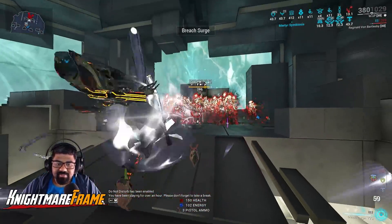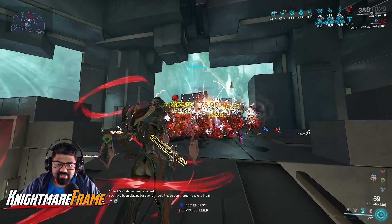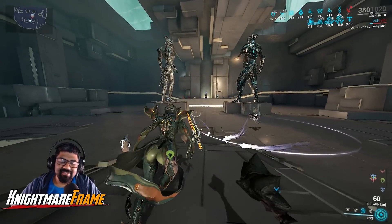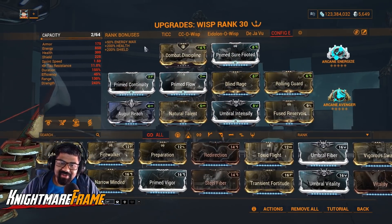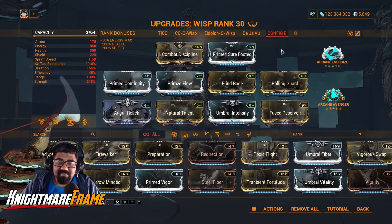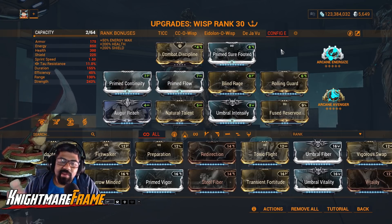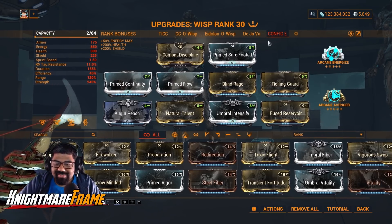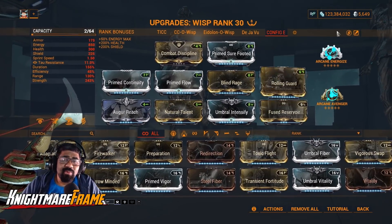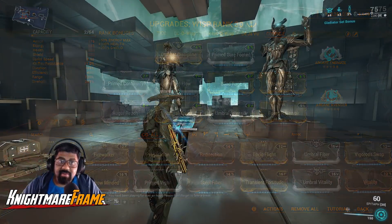Group them up, prime them, Breed Surge, and do that — yes, that is a lot of damage. The build is pretty straightforward: Combat Discipline, Arcane Avenger, Power Strength, and your other survivability mods. You can replace Fused Reservoir with Equilibrium if you want more energy output.